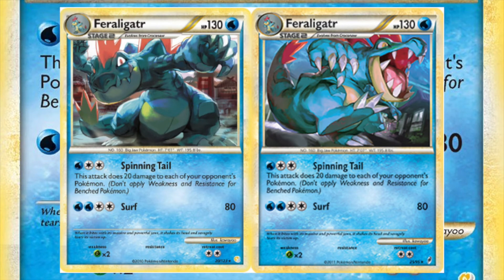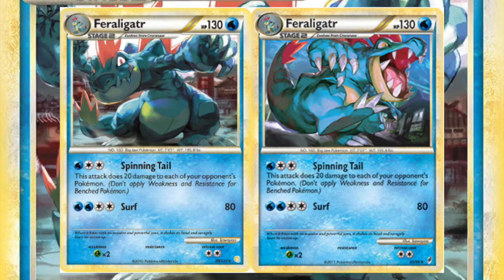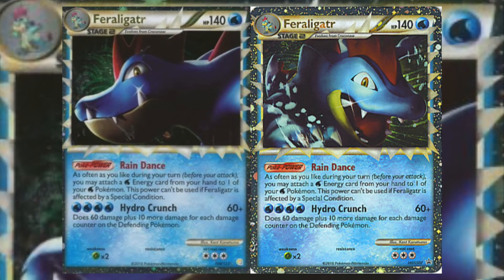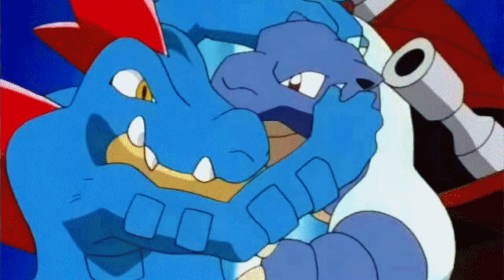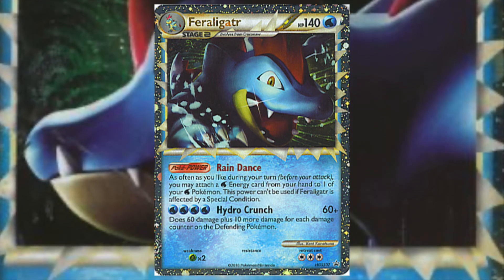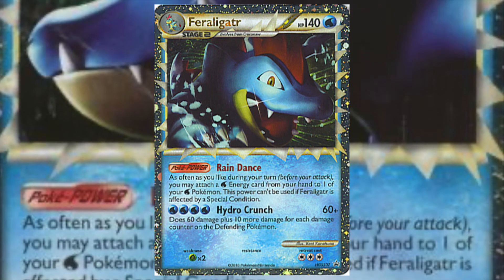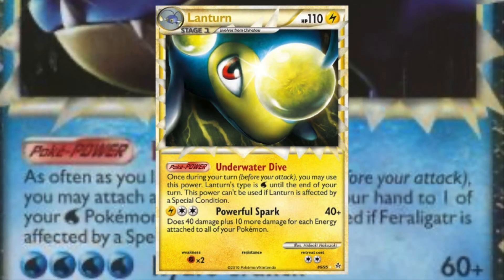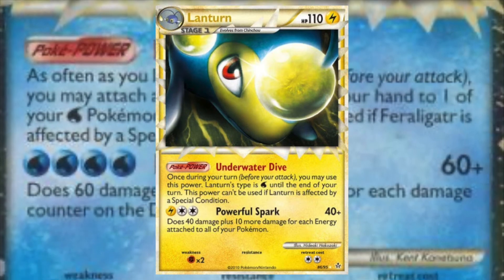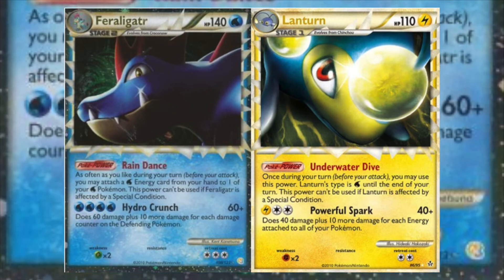HeartGold SoulSilver provided a base Feraligatr that really just wasn't good — its energy costs were way too high for what it actually did, and it didn't get a lot of play, though it did get reprinted in Call of Legends with alternate artwork. The real draw of this set was Feraligatr Prime, which basically looked at Blastoise and said, 'I am the Rain Dancer now.' This Rain Dance was a little more underpowered compared to its tortoise-y predecessor, but with it you could flood the board with water energy, make Hydro Crunch a viable attack, and stack tons of damage. It comboed amazingly well with Lanturn, using Rain Dance to attach water energies and then dealing massive damage with Powerful Spark late game. The combo was so simple and easy to use that this was a go-to deck and saw a lot of competitive play.